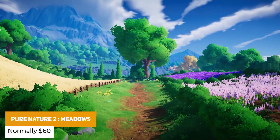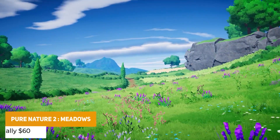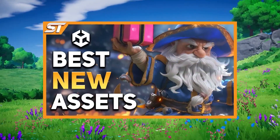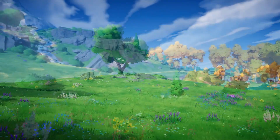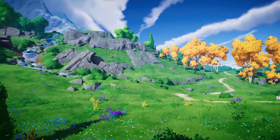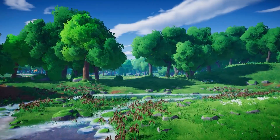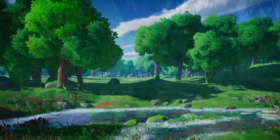Next we've got Pure Nature 2 Meadows, from the same developer who created the Mountains package I showed recently in a video on the top best new assets on the Unity Asset Store. This one is suitable for the built-in and new RP and it has hundreds of beautifully stylized assets across rocks, props, terrains, vegetation, and it comes with beautiful demo scenes too.